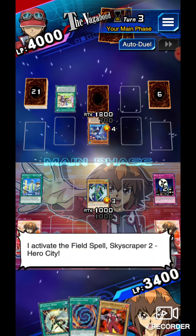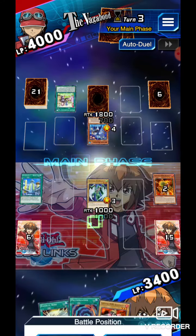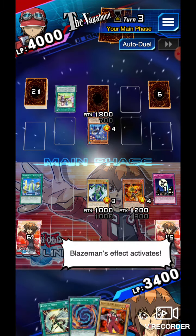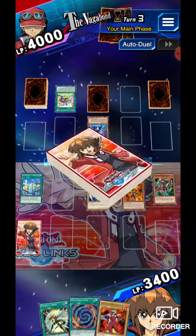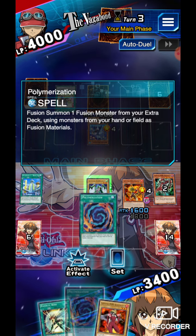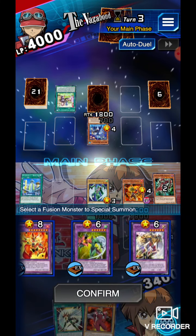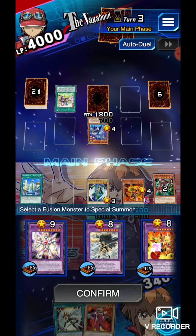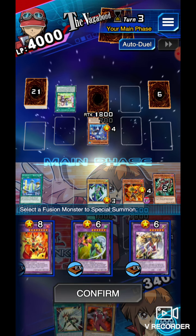Let's activate Skyscraper 2 to get Blazeman back, and let's put him on offense. I'll activate his effect — I always send Necroshade to the grave because he's better off in the grave. For those of you who are new to the channel, you'll understand why when I draw a certain card. Five options! That's what I love about hero decks — you can activate Poly and end up having five options just by fusing two or three heroes together.